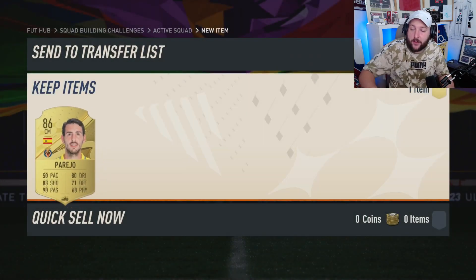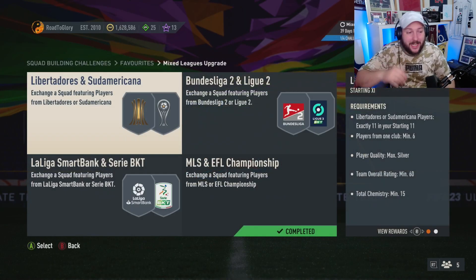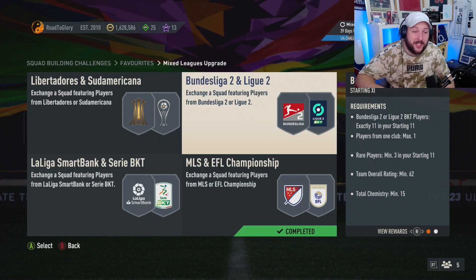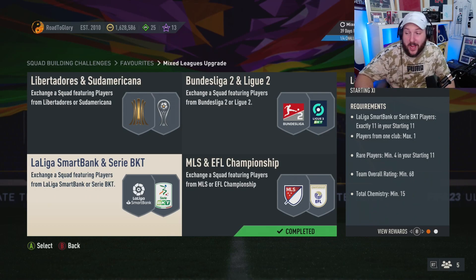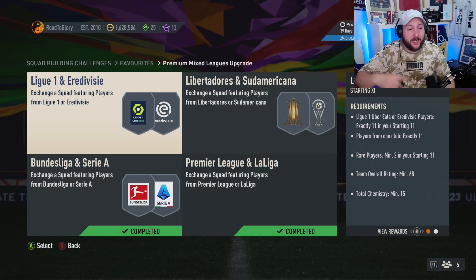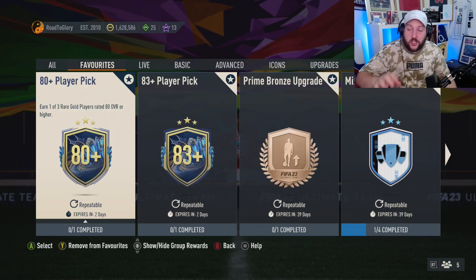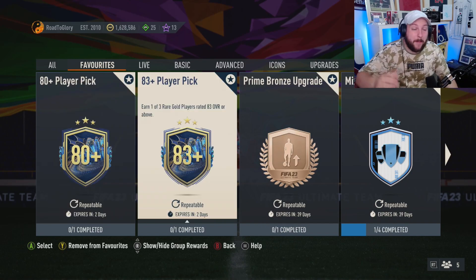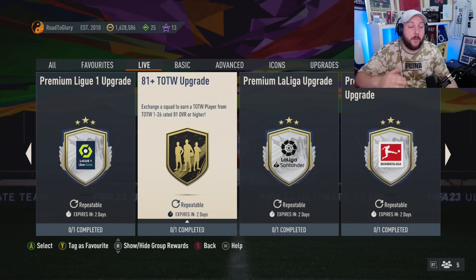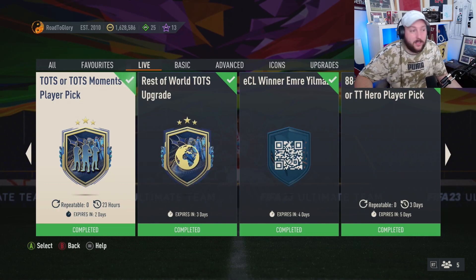You can see we're building up the high-rated fodder. If you don't have any bronzes or silvers in your club, you'll have to complete the mixed league SPC - you only need six golds and the rest you can do by buying bronzes and silvers. This SPC costs 15,000 coins to complete from scratch, giving you five packs. Those five packs you can recycle into the premium upgrade and the silver and bronze upgrades to get more commons, building back into this player pick for fodder to complete any of these SPCs - even the 90-plus icon player pick or the TOTS moments player pick.